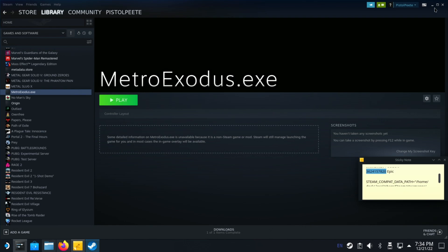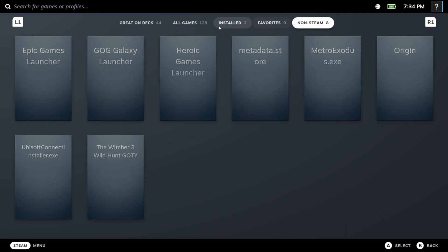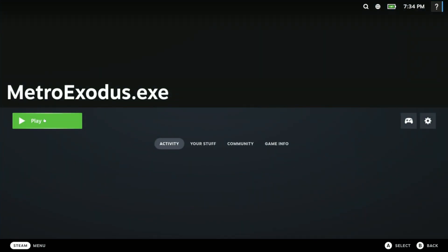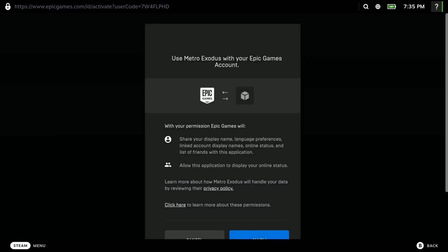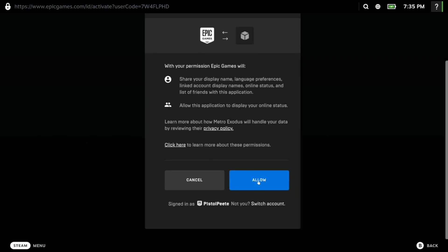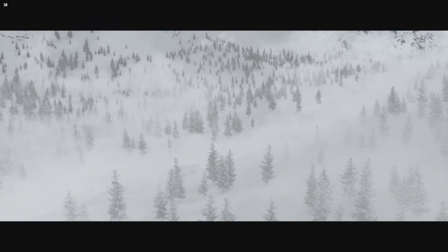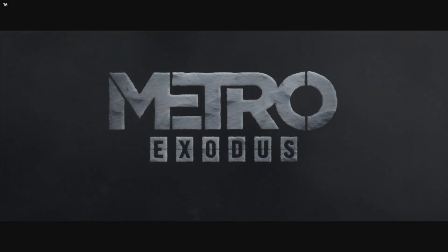Now let's go back into game mode and see if it works. On Steam, find Metro and hit Play. And that's pretty much it — you can use that same method on any of those launchers that you have and it'll work.